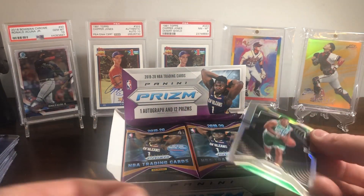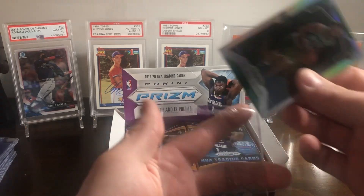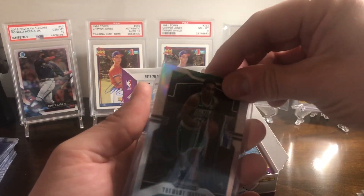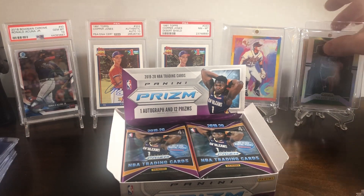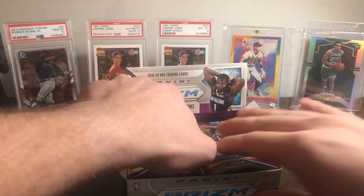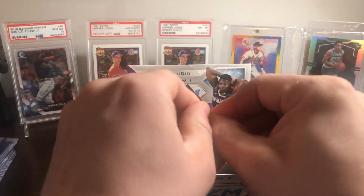We're going to go ahead and sleeve them up, put them in the Ultra Pro. Set him in front of my 24-carat gold Javier Lopez. That's a pretty good start — getting a silver rookie within the first few packs. I think that's a good sign of things to come.